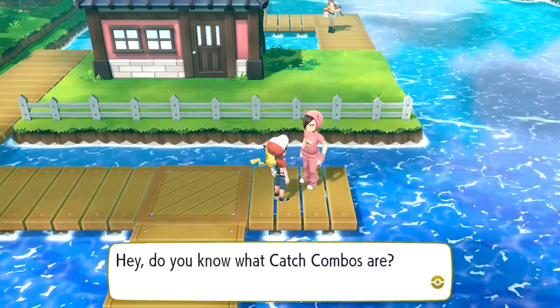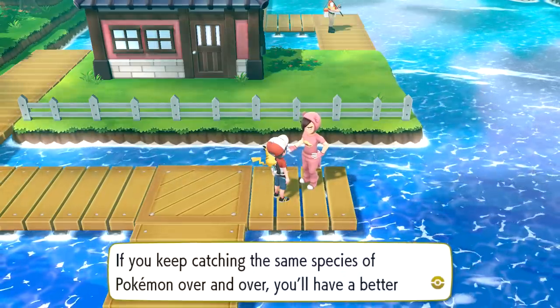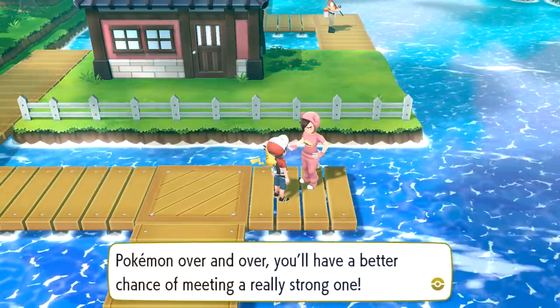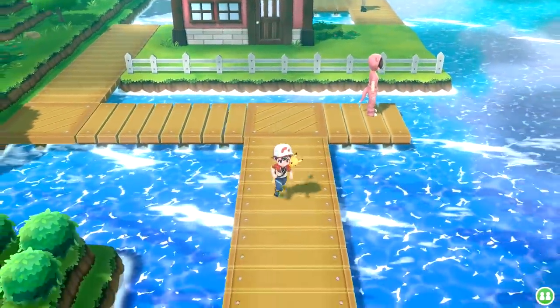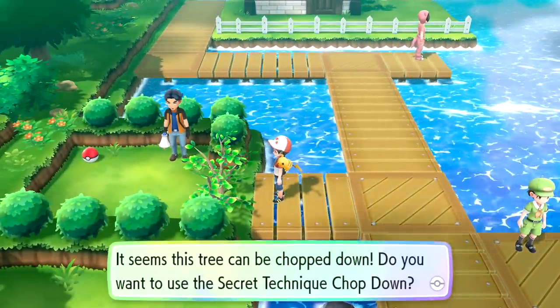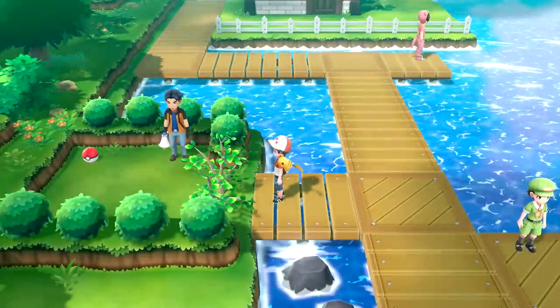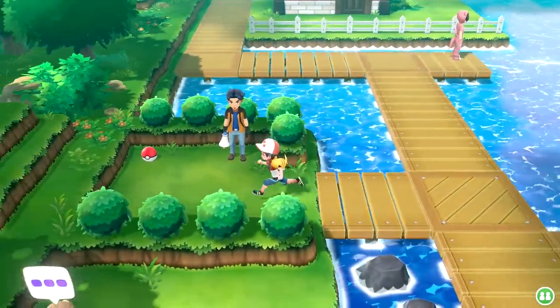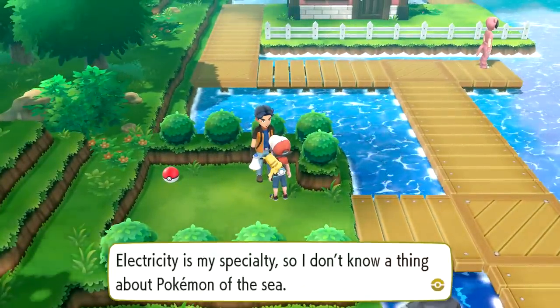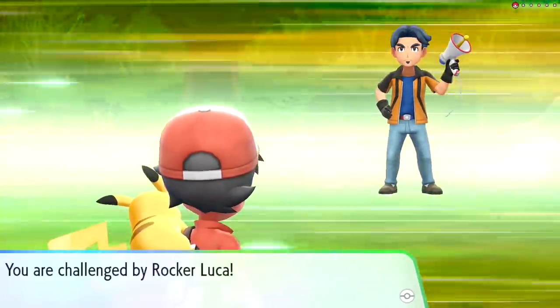Oh, we have a Pokemaniac. Do you know what catch combos are? If you keep catching the same species of Pokemon over and over, you'll have a better chance of meeting a really strong one. Yep, you guys let me know about it. There's a Pokeball hiding - it seems this tree can be chopped down, then you better bet that Eve is gonna chop it down. No tree left standing so long as she's concerned.